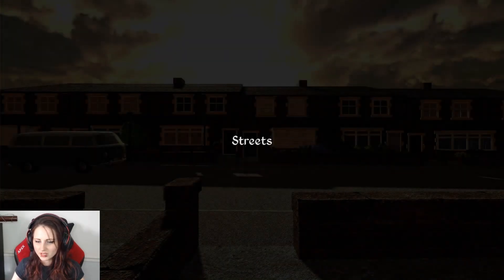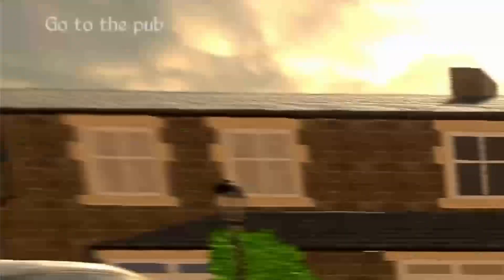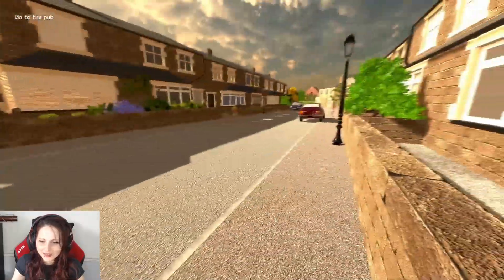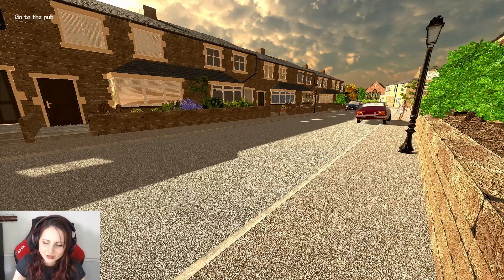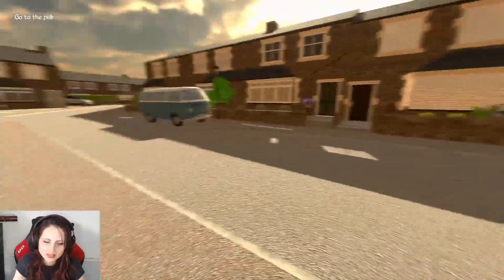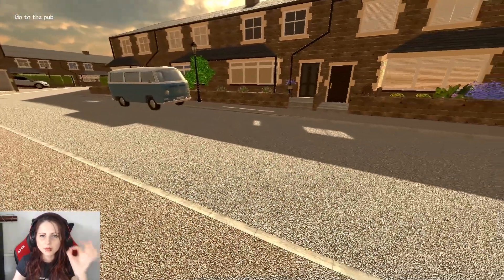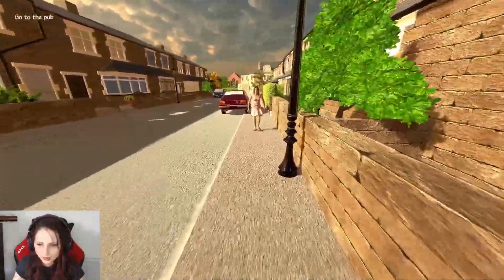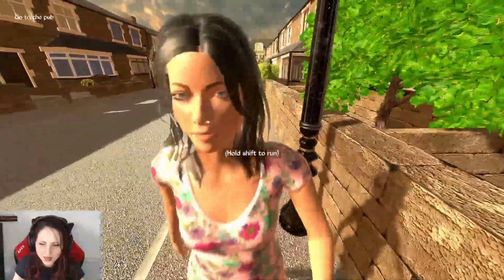Do the streets have a name? Go to the pub — where is the pub? I like the fact the streets are alive with a person, you know, makes it a bit more realistic. But I think it would be great if there were arrows or maybe even a map with a little arrow to show where you're going, because I haven't a freaking clue where the pub is. I can hold shift to run.